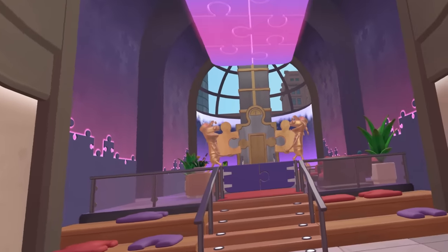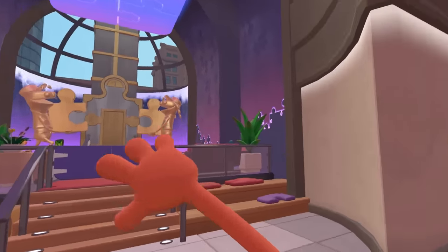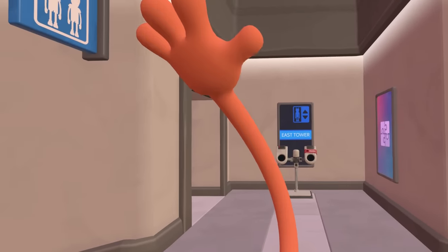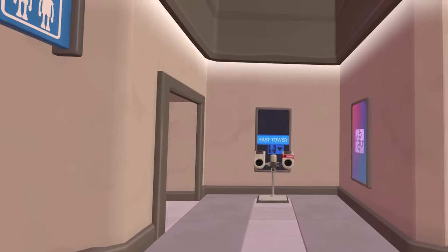Hey, how's it going? Spy here, and welcome to some more Floor Plan 2 VR. Today we are heading to the West Tower to figure out some more puzzles. Last episode we finished the East Tower — it was insane. Check the link down below in the description to watch it.